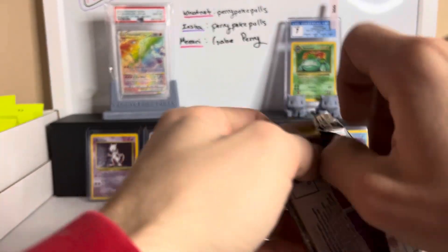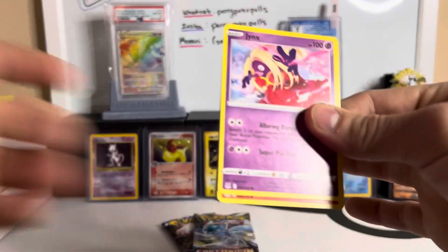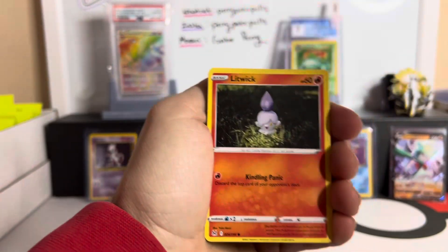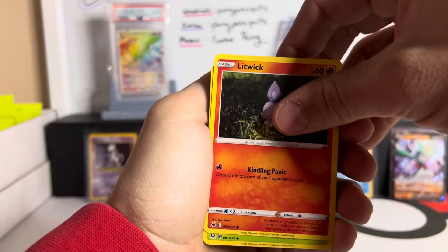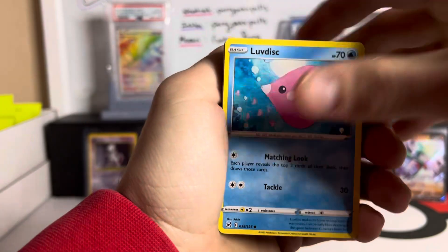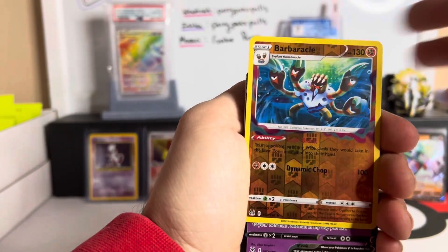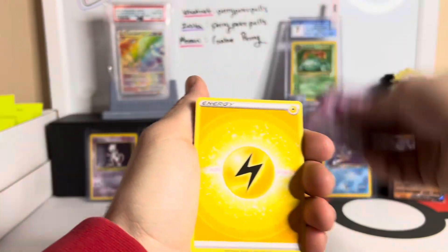Three more packs! Like I said, Tuesdays and Saturdays — that's what we're going to try to stick to, Tuesdays and Saturdays at 10 in the morning. So if you are subscribed, like and everything, be on the lookout. Luvdisc, Phanpy — that I stole — Barbaracle, Hoot-Hoot, reverse hollow. Oh my gosh, we got a V — an Amorous V! Let's go! We'll set you down real quick.